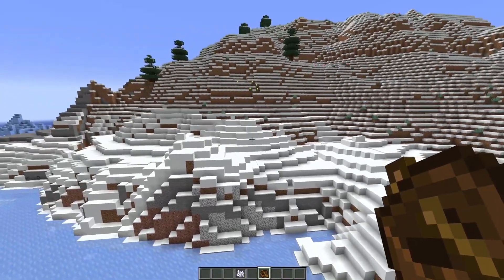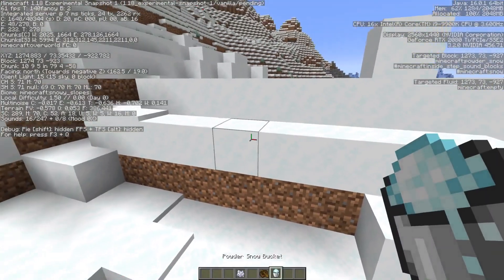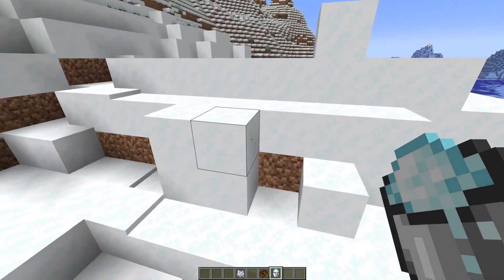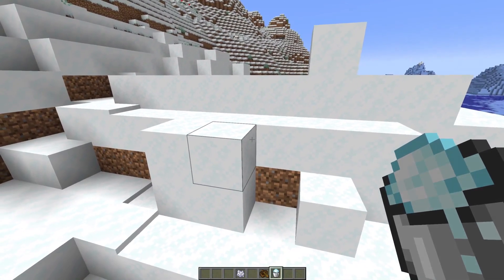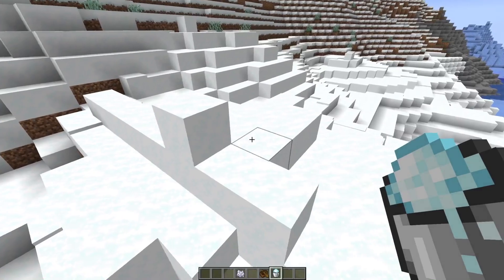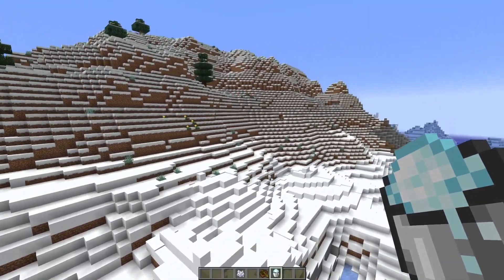Here we got the new mountain generation. There we got the snowy slopes biome, which is quite interesting because you can find powder snow in here. So no longer is it required to tediously get powder snow by waiting until it snows into a cauldron — you can also find it naturally. You can just mine it or pick it up with a bucket. There's plenty of powder snow here. You don't want to do that tedious farming. Let's check out the mountains next.